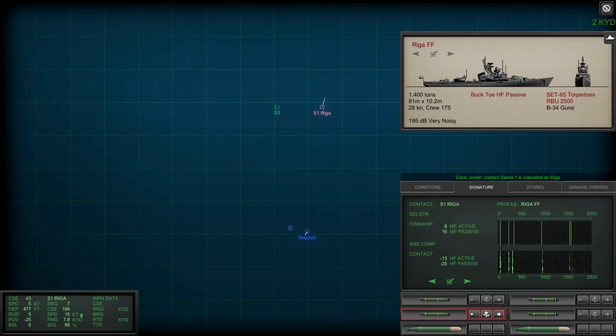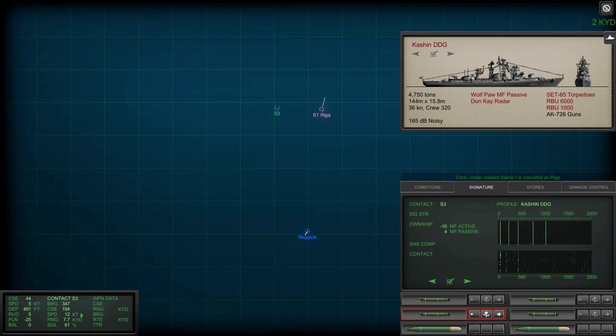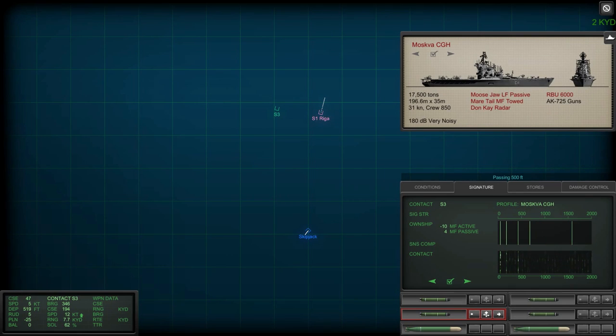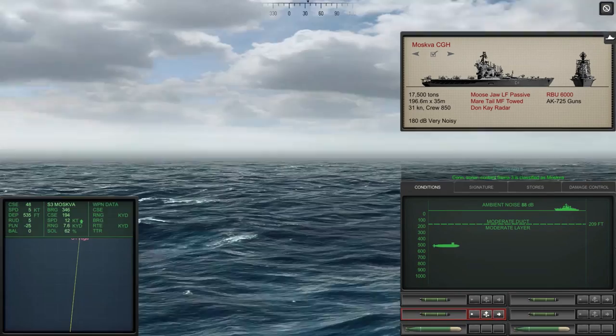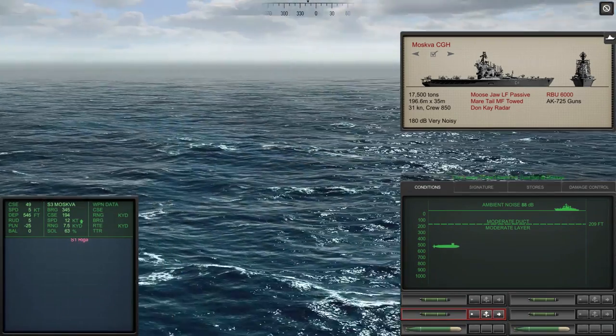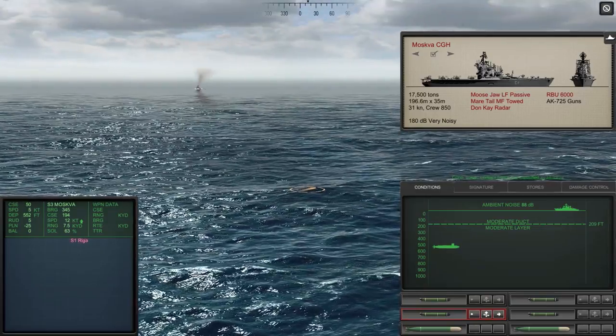They're pinging us right now. Let's take a look at Sierra 3 — that could be the Moskva right there, or possibly a Kashton as well. That could be the Moskva right there — Sierra 3. We're going to classify that and see if we can get on the other side of the Riga to get ready to launch our attack. Beautiful day — beautiful day for the Soviets to die. We can see the enemy ship out there, so let's get to the bottom of the ocean.